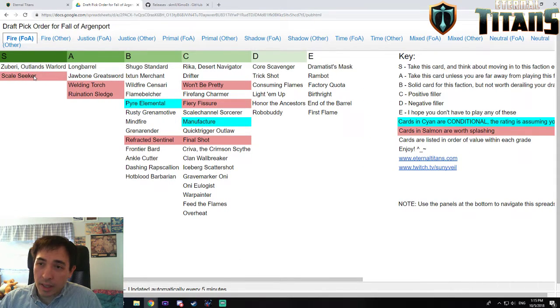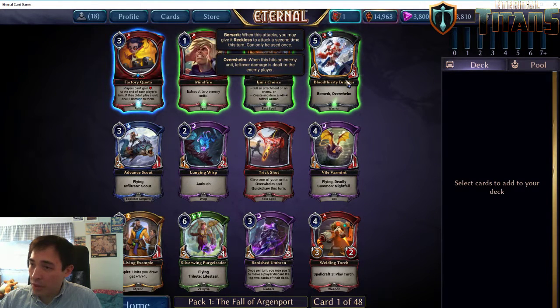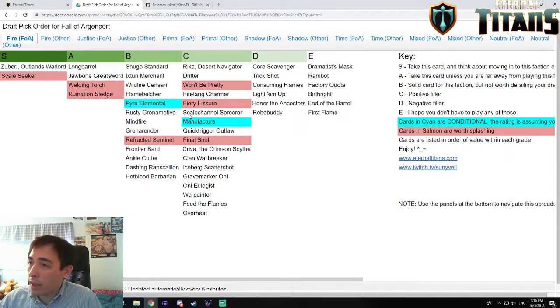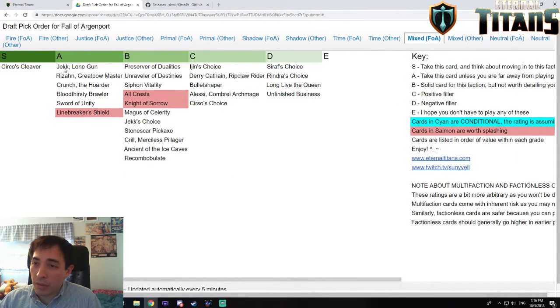You'll notice that some of these are highlighted. The salmon-colored ones are worth splashing, and the cyan ones are conditional — you only want to use them in the right circumstances. For example, with a card like Bloodthirsty Brawler, you can look it up as a mixed faction card in Fall of Argentport Draft, and find it listed under A, so that's a very highly rated card. You can look up cards by faction and by which packs they are in — 'Other' refers to the curated packs you receive in packs 2 and 3.